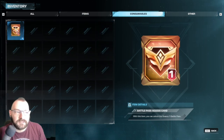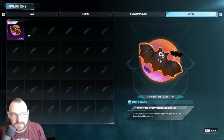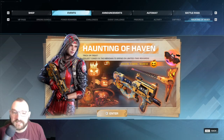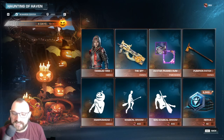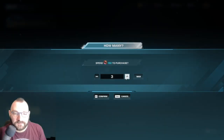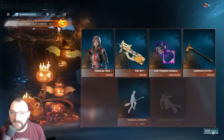Over here is your regular inventory. Here are all your items, all your consumables, and here are your 'others.' Others are usually event-organized tokens. As you can see, there's a Halloween event. I've got everything I need - tap P, go to Haunting of Heaven. In here you can get some Nerva, which is the game's in-game resource. You're going to need a lot of this, so farm farm farm - I cannot stress that enough.